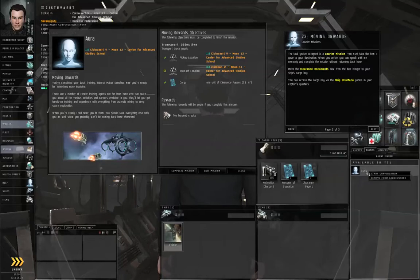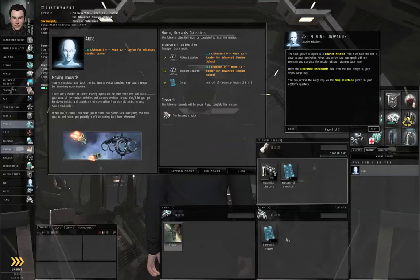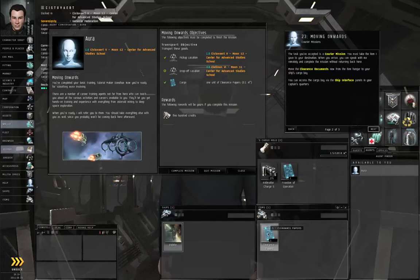If you haven't already, right click Aura and start conversation. Something went wrong the first time I tried to film this, so I've already started the conversation with the agent and I already clicked accept mission at the bottom of the window. That's why this no longer says accept mission. When you accept the mission, an item called clearance papers should appear in your station items hanger. You'll need to click and drag it to your ship's cargo hold.